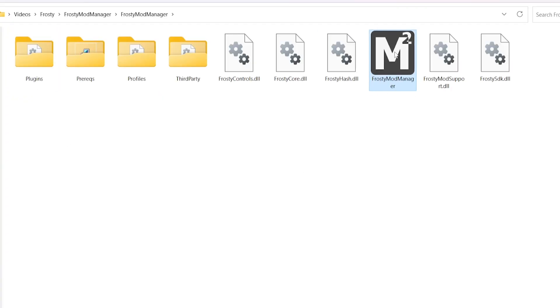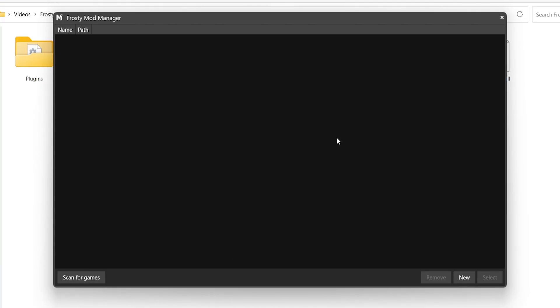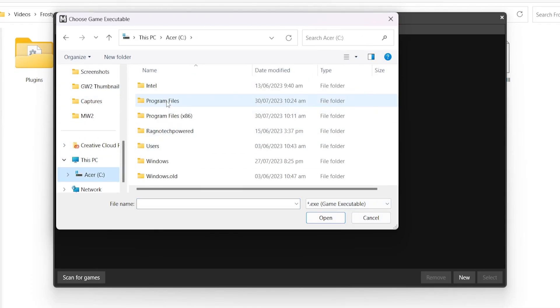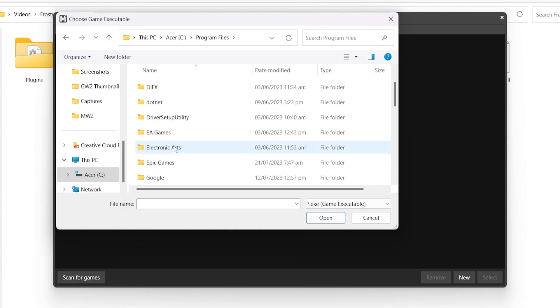Open Frosty Mod Manager as an Administrator. Select New, then go find the Plants vs Zombies Garden Warfare 2 directory. Once you find it, select the GW2 app.